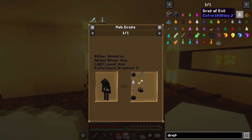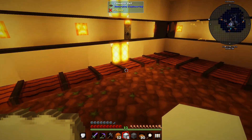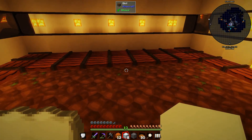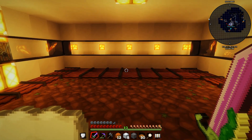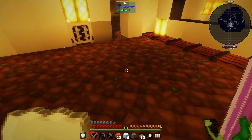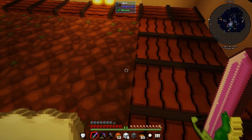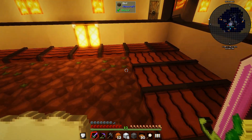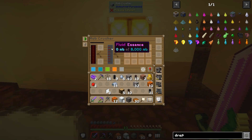I found through Direwolf's videos that you can get a Drop of Evil from X Utilities - it comes from a wither skeleton, and I got lucky in the nether and got one fairly quickly. If you place it on dirt, it all turns black and spawns mobs at a much higher rate when it's dark. It still works off vanilla Minecraft spawning mechanics, just accelerated. If you turn all the lights on, mobs won't spawn.